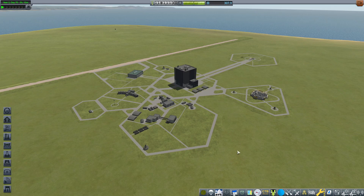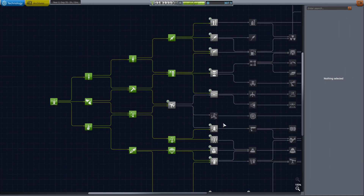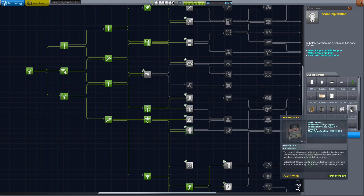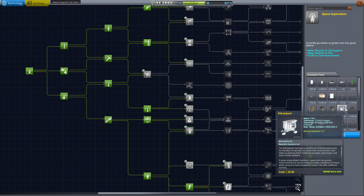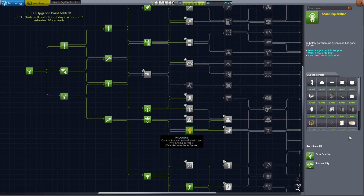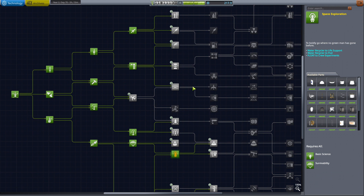Hello and welcome back to our KSP career. I'm your host GroundForks. In the previous episode we accumulated 307 science, and today we're going to spend it. The first item I will spend on space exploration, namely because I want the ladders and the EVA jetpack, because those things have been hindering us from obtaining more science on Minmus. We will be going to Minmus and the Moon, but first I want to unlock the science that will allow me to do some EVA experiments and use the jetpack.